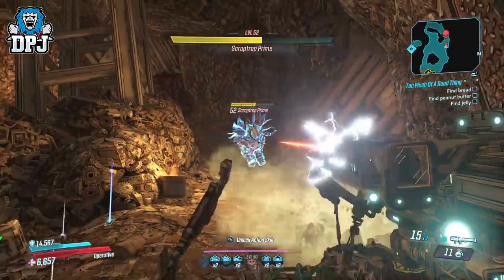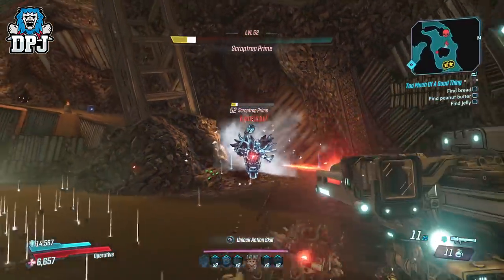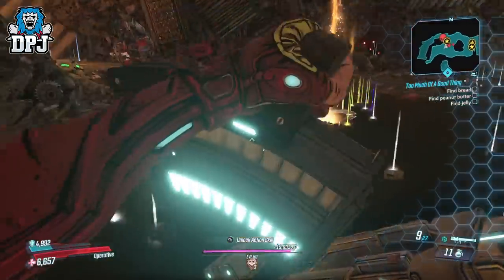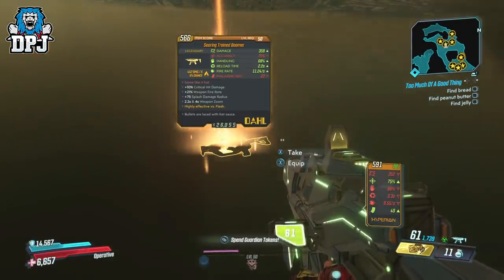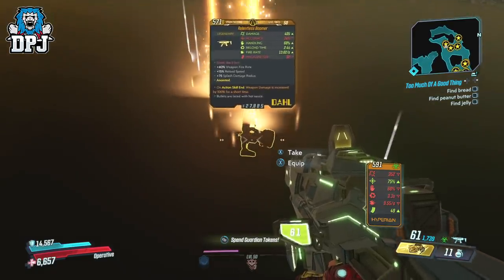Now this is not as quick at getting legendaries as Freddy, but in my opinion it drops better loot — mainly the Lucky 7, arguably the best legendary to drop out of this new DLC. The legendaries you can see me looking at on screen now were from literally a few runs of this guy, and I already had what I needed so it was time to share this with you.